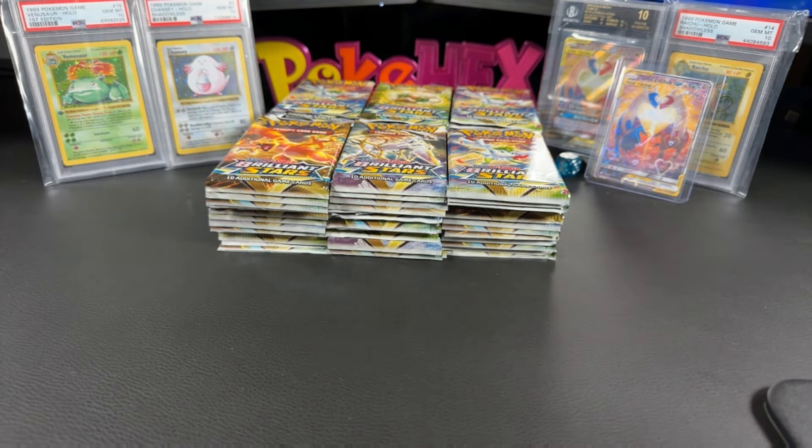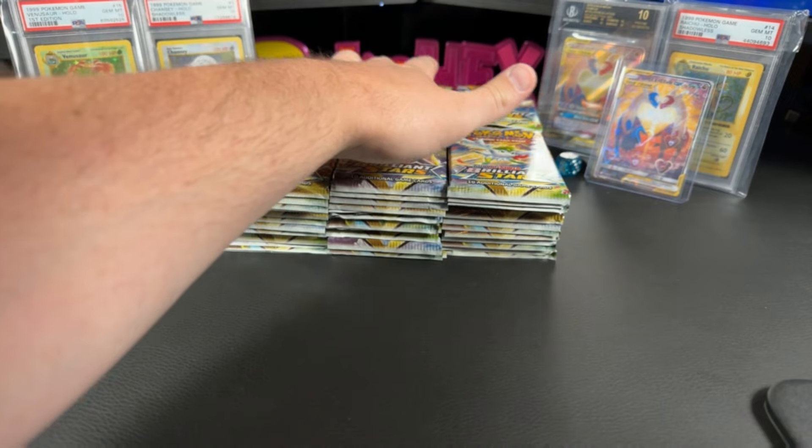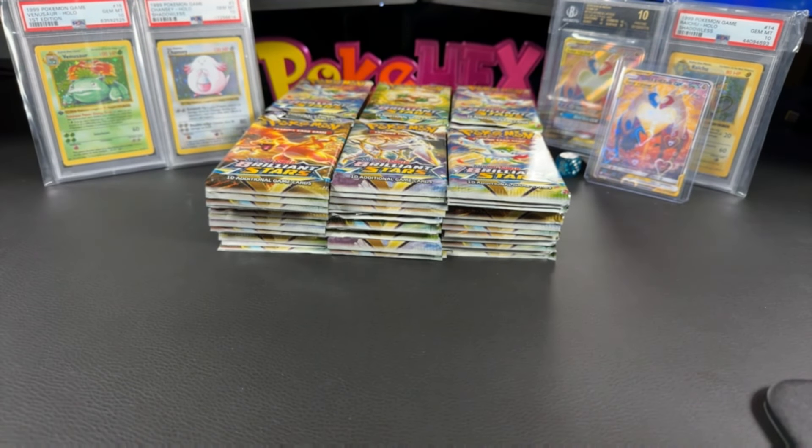We're going a little bit old-school today — we're bringing back the wheel. That's right, the wheel of destiny is coming back. We're doing four winners today. Each winner will receive 12 packs. These four piles right here. We're going to spin that wheel and see who's going to win out of our members of the channel.